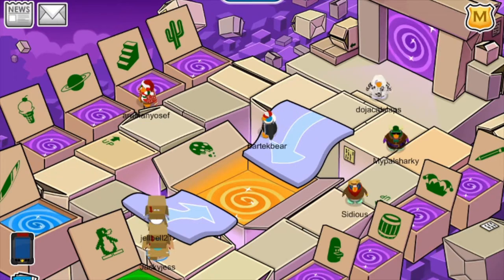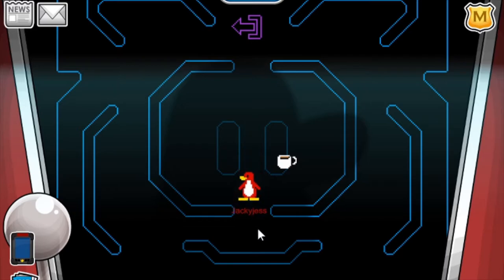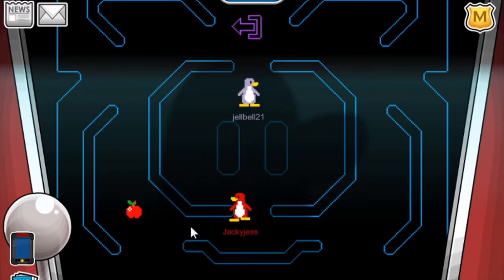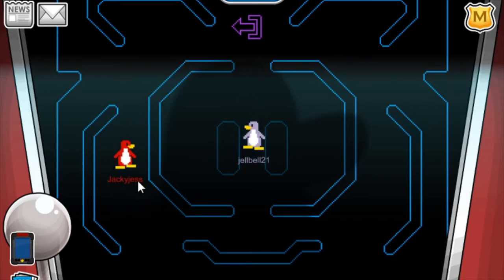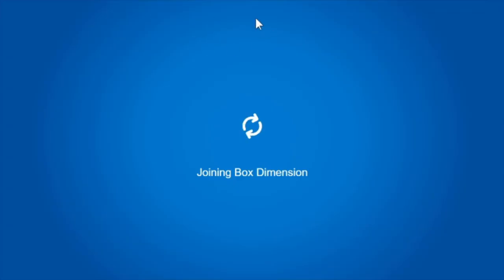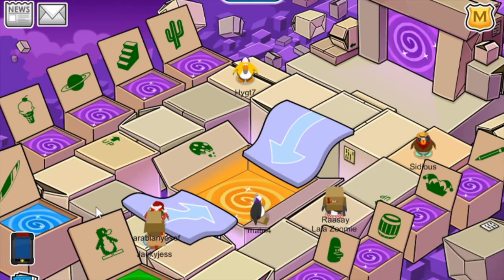The next room you can enter is this green portal, which leads you to a retro Club Penguin arcade game, which I really like. It's kind of like Pac-Man. You can pick up all these different animations and play tag. I think this is super creative — I'm a big fan of that. Even the exit sign is what we would see on an arcade game, which I think is really cool.